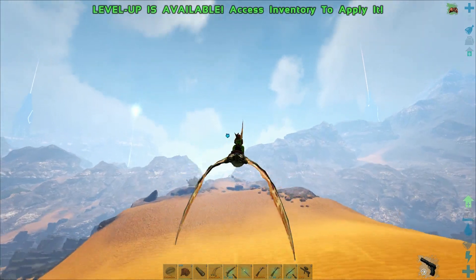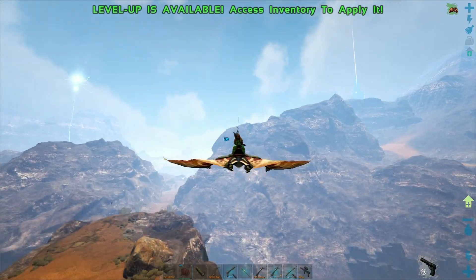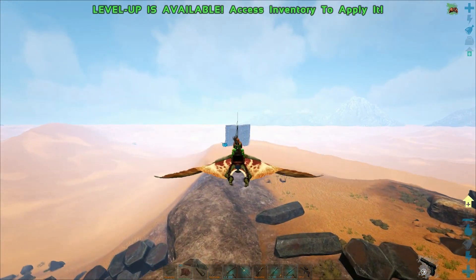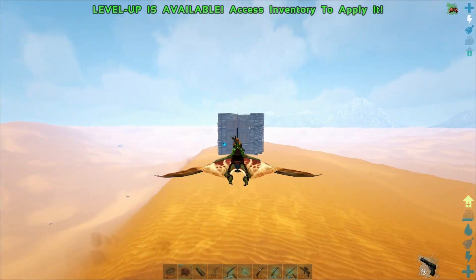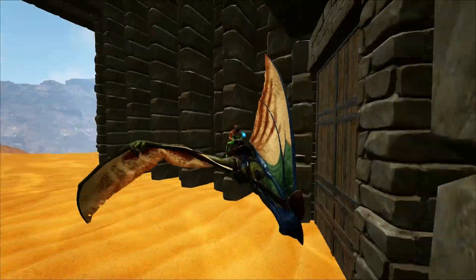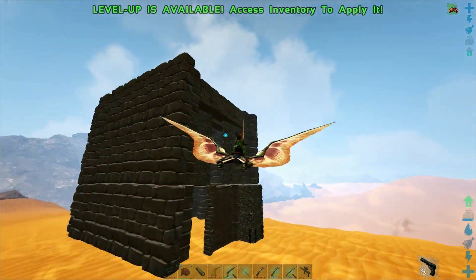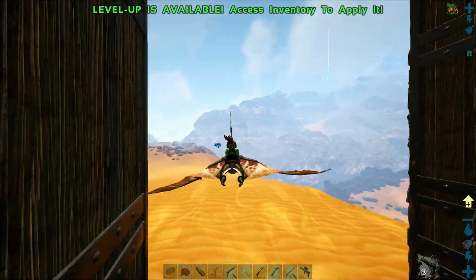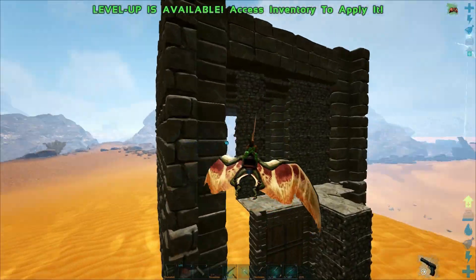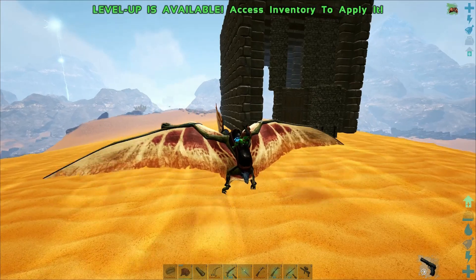The way this works is we get the wyvern to chase us, hopefully fly out in that direction to get them to come near us, then turn and come this direction so they're following us straight along this land bridge below us. We slow down and let the gateway close — this gateway behind us is set to close after 10 seconds. We can either fly out the gates themselves or out this little gap, which is too small for a wyvern to fit through. But we can fit through, and they can't fit through the gateways.